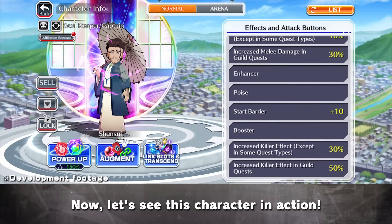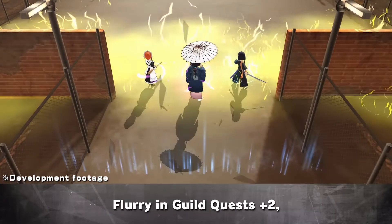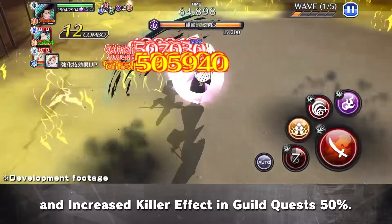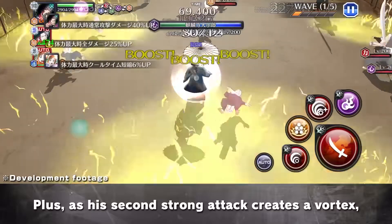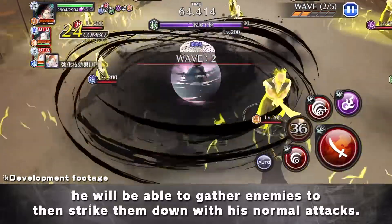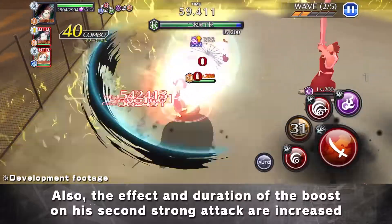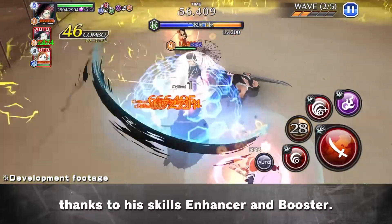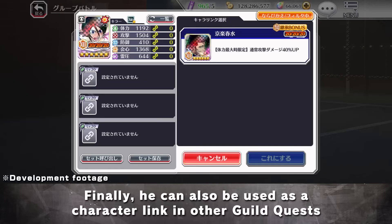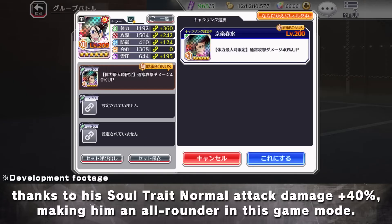Now let's see this character in action. He will inflict great damage in Guild Quest thanks to his skills Flurry in Guild Quest Plus 2, Increased Melee Damage in Guild Quest 30%, and Increased Killer Effect in Guild Quest 50%. Plus, as his second strong attack creates a vortex, he will be able to gather enemies to then strike them down with his normal attacks. Also, the effect and duration of the boost on his second strong attack are increased thanks to his skills Enhancer and Booster. Finally, he can also be used as a character link in all Guild Quests, thanks to his Soul Trait Normal Attack Damage Plus 40%, making him an all-rounder in this game mode.